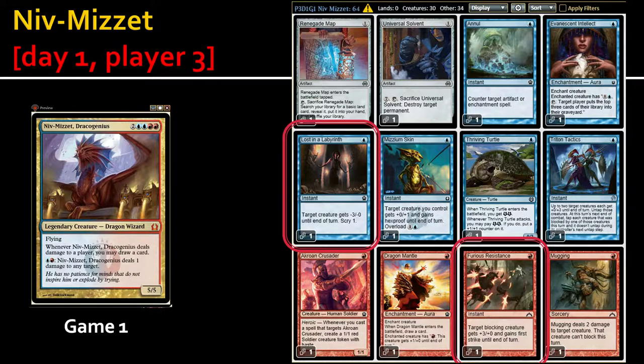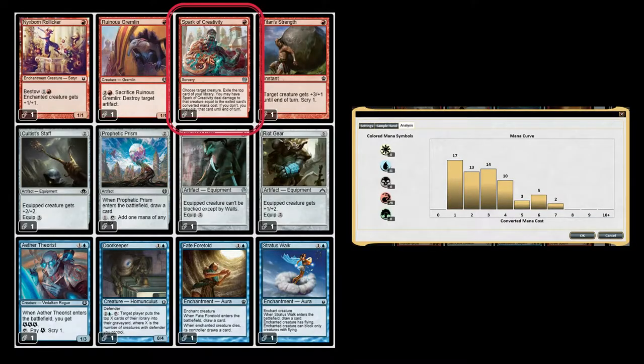Now we're onto Nip Nisset. This one is a lot like Isperia — a really tight commander build. It's got 30 creatures and 34 non-creatures. I'm not too worried about 30 creatures because I'm on instants and sorceries in blue-red, but I would have really liked 35 or 36. Instead, I'm really not going to get rid of almost any creatures. The mana curve has too many one-drops, so I'm going to home in on the few cards I want to cut.